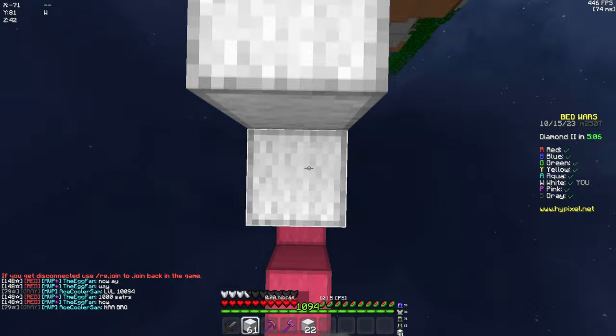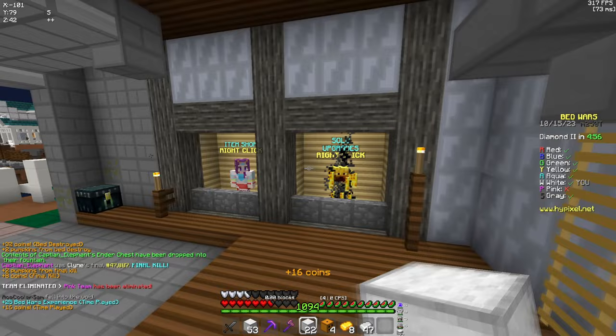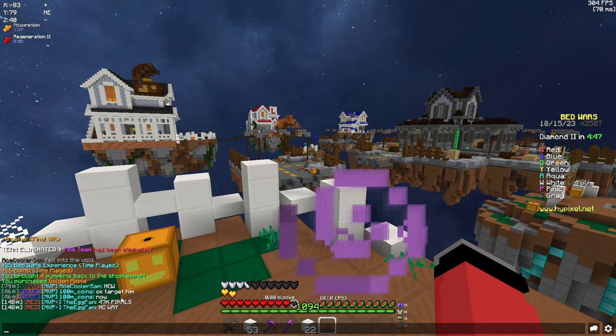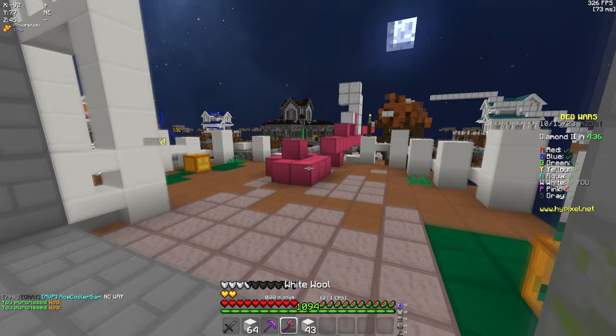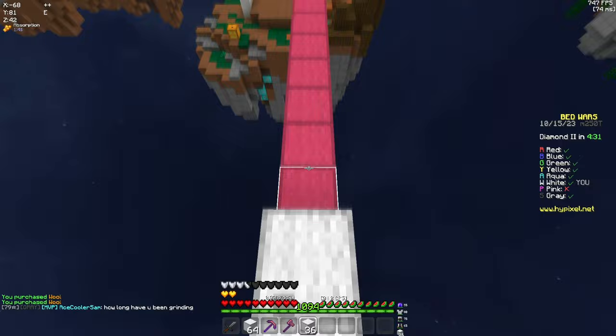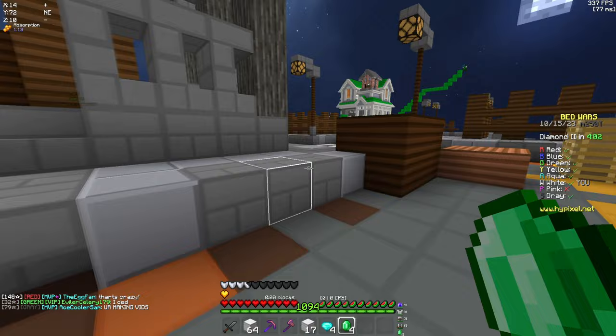First rush here. Bye, pink team — have a fun time in the void. We actually got that bed break too — GG's only. Blue just targeted us, and red saw our 47K finals — that's even better. Now we're going to get targeted like no tomorrow. In a real game where people say they're going to target me, I'd head straight to mid, because mid is the best place to go after your first rush. We barely get to mid and grab eight emeralds.